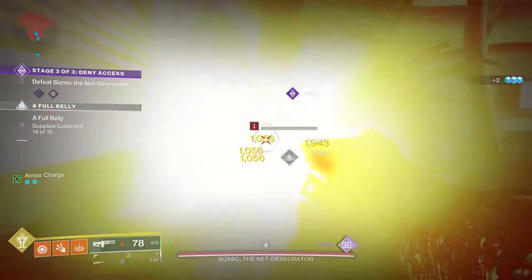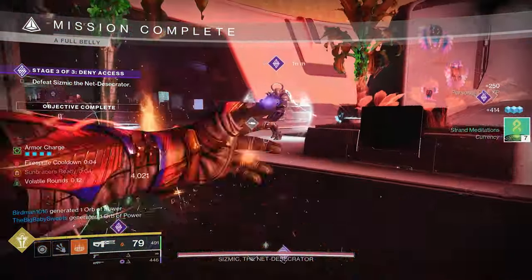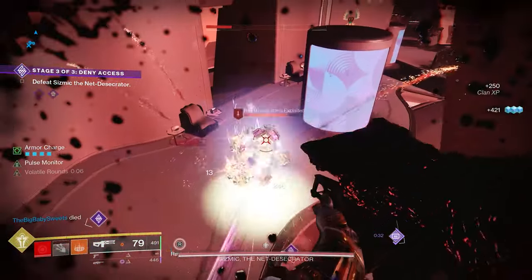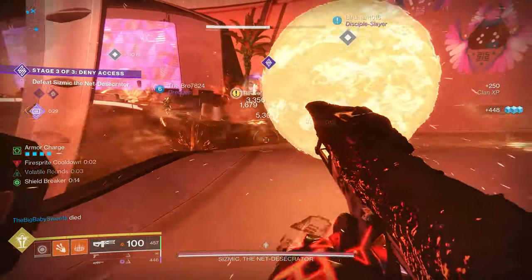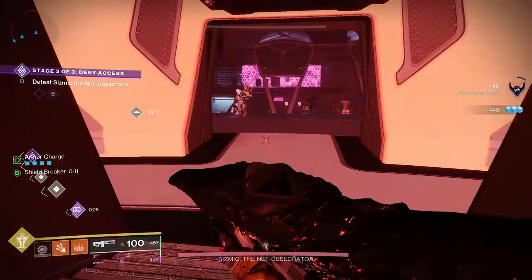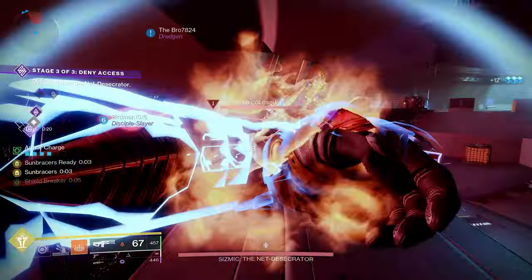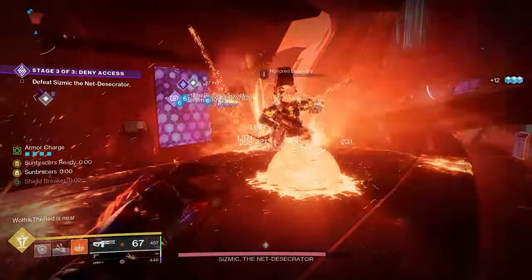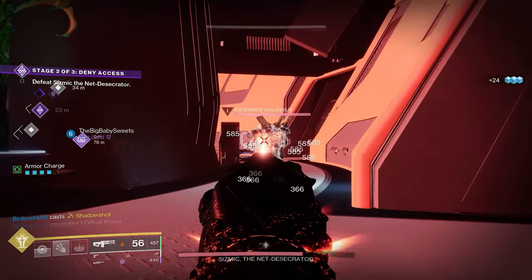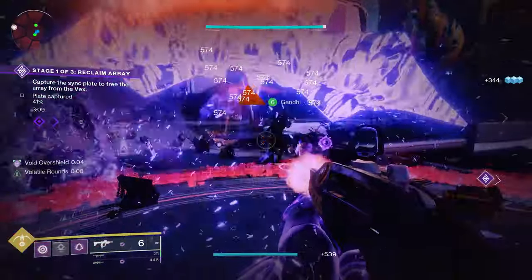For example, if you select Font of Endurance and Emergency Reinforcement together: picking up an orb grants one armor charge, but the blue mod immediately begins decaying it. If that one charge decays before you get more, Emergency Reinforcement — which requires three stacks — will never activate. The same applies to Font of Restoration combined with Special Finisher: if charges keep decaying, you'll never reach the three stacks needed. If using a blue mod, pair it with Time Dilation or Stacks on Stacks to have enough charges for your yellow mod.